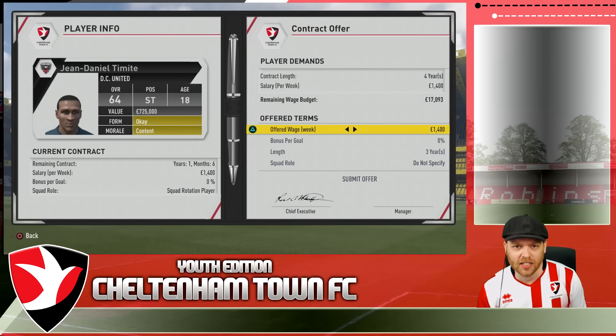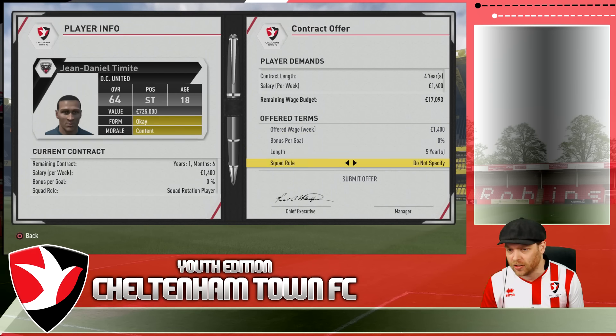A 700,000 offer has been accepted for Jean Daniel Timite — 64 overall, the Drogba Regen. Let's see if we can get him in on a five-year contract. I'll offer him important first team player status and hopefully he takes it.